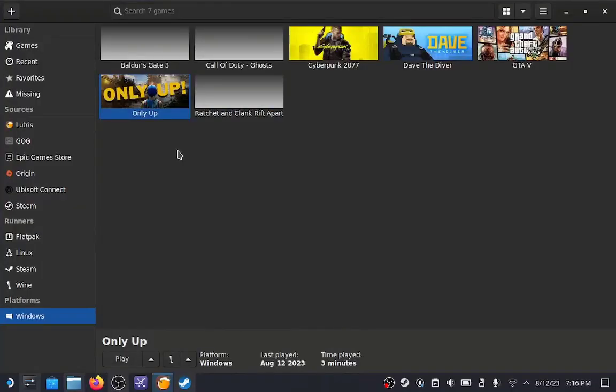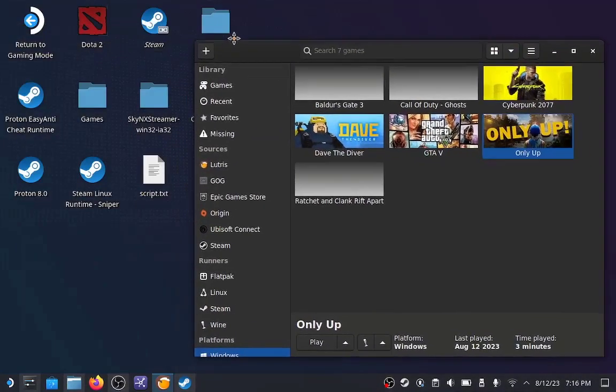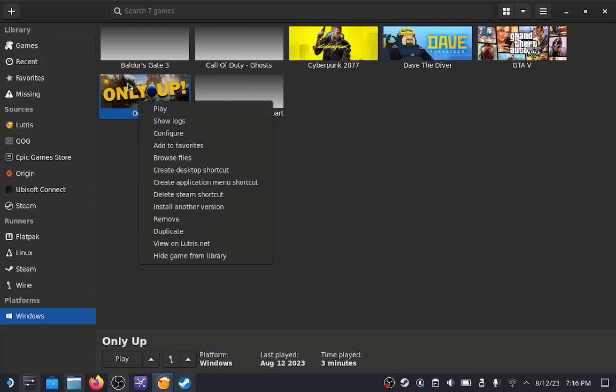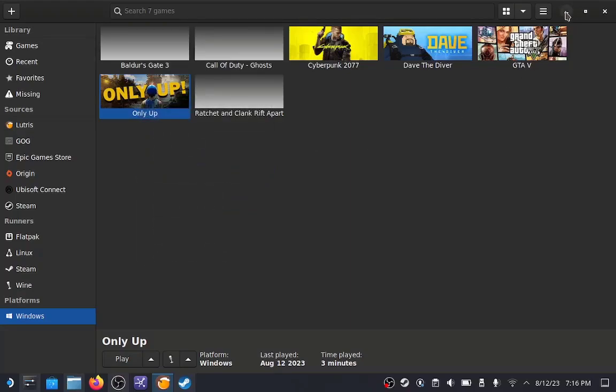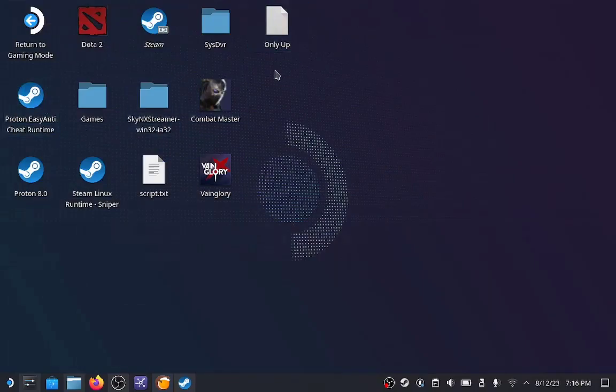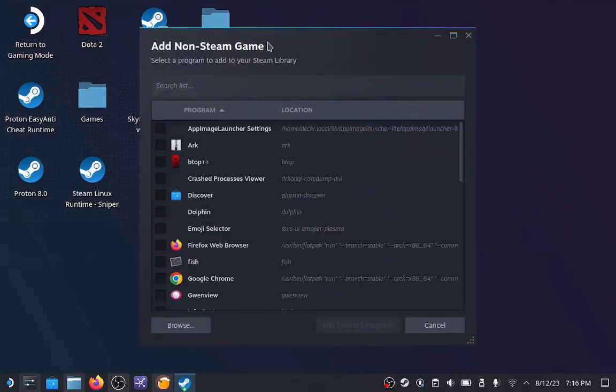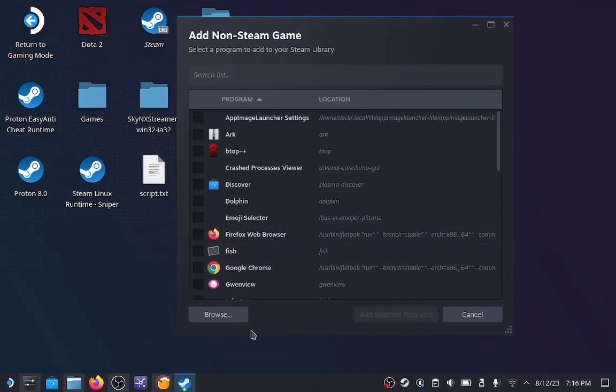Here is how I do it when I try to add my games from Lutris to my Steam library. Once again I'll choose 'Only Up' as the example. What you want to do here is go to 'Create Desktop Shortcut'. Once you have created the desktop shortcut, go back to your desktop — as you can see I have 'Only Up' here. Right-click that shortcut and then click 'Add to Steam'.